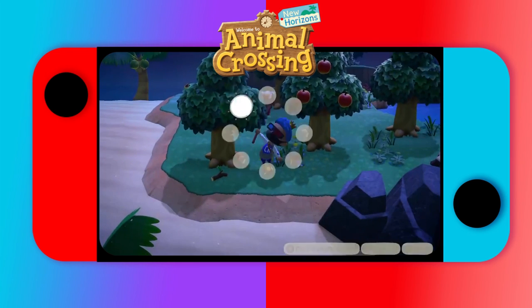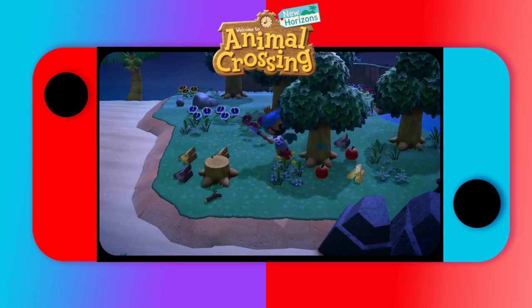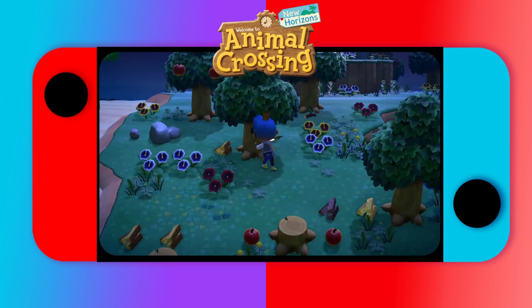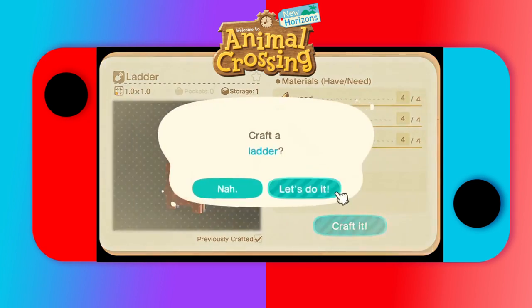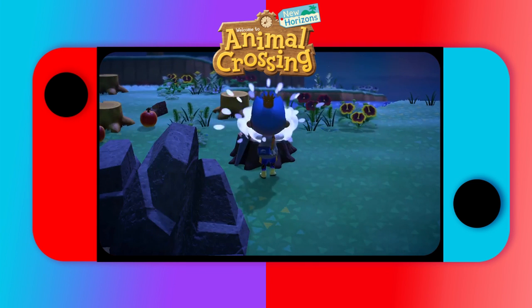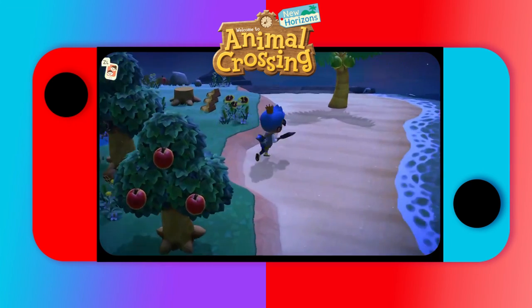Step one: chop down every tree except palm trees. This prevents any bugs from spawning in the trees. You can stop at this step when you cut them down to catch bugs that only spawn on stumps — that's how I got some of the rarer bugs immediately. After that, dig out the stumps and move on. If there's higher elevation, use the wood you cut down to make a ladder so you can go up and down without bringing one.